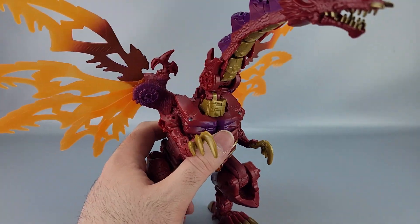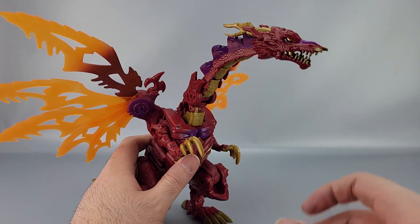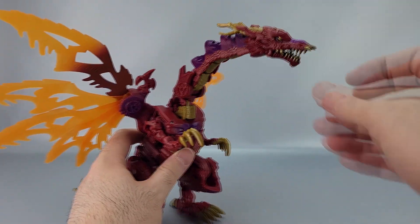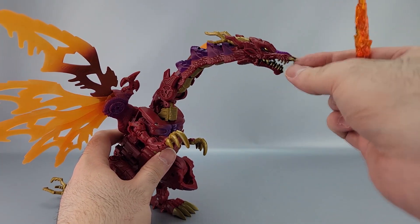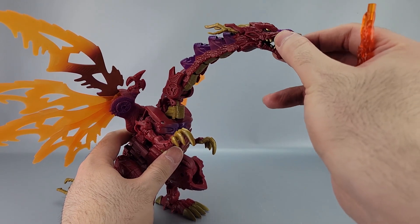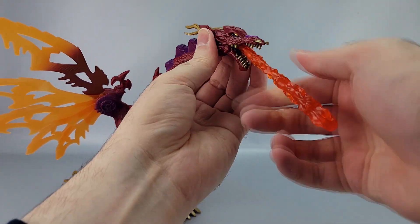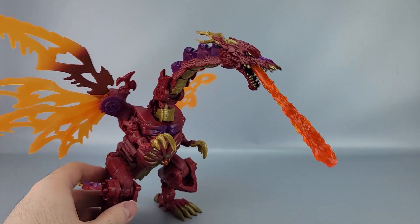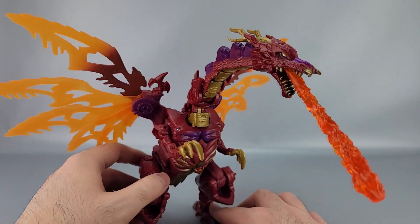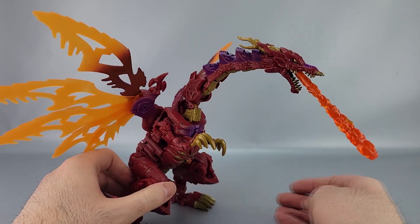You get the big old wingspan — I can barely get him in frame because he's so tall. The blast effect that comes with it is hard plastic, not soft, which is nice, and it's translucent orange. You can plug it into his mouth and it just looks fantastic. I love how this looks so much.